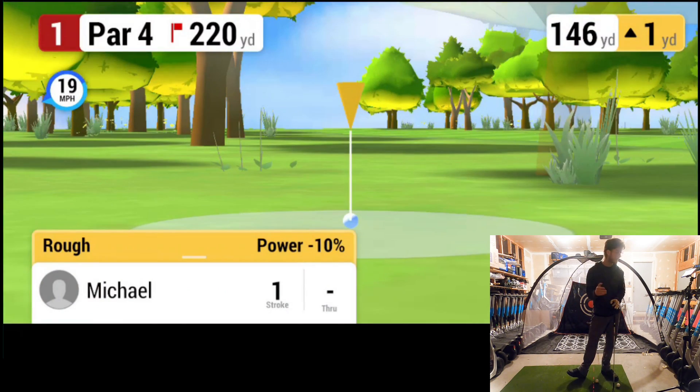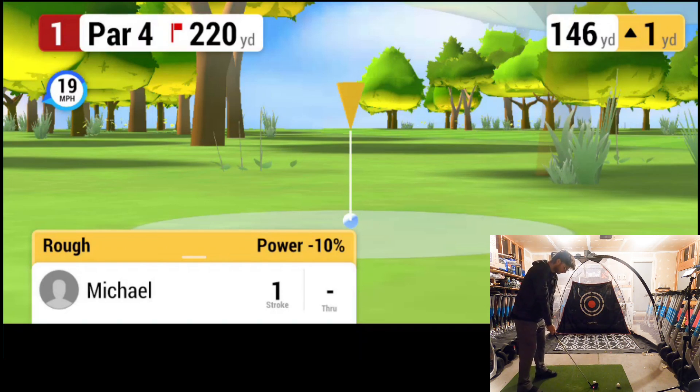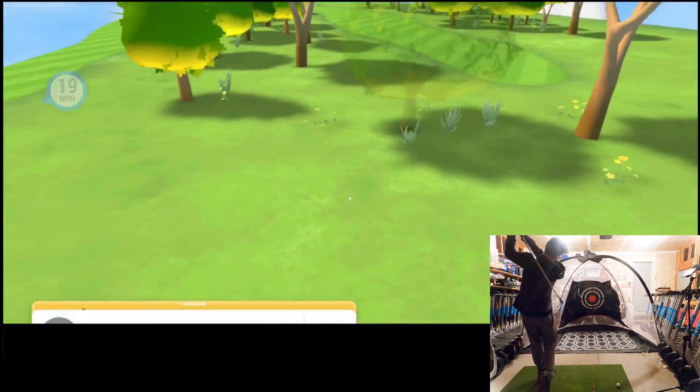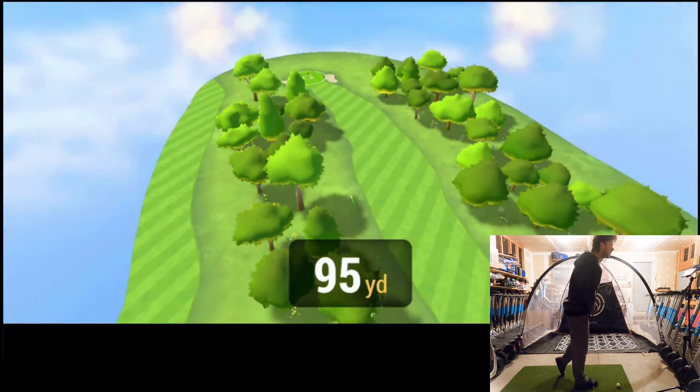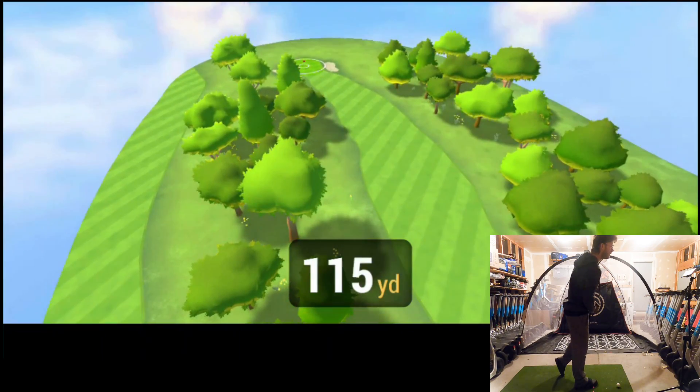We want about 140 yards or so. We're in the rough, so we're losing 10 percent power — that's one of the things that happens when you're in the grass. We're going to downsize to an eight, then to a six and really get after it. We topped the tree and we're still in the rough.